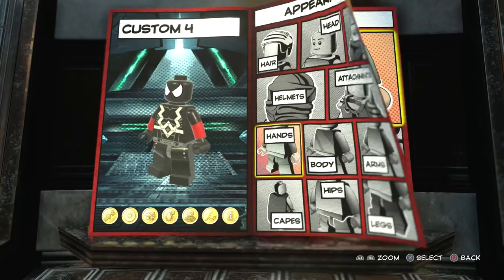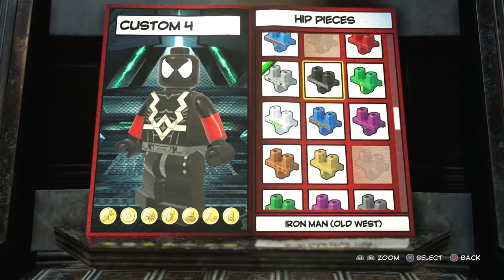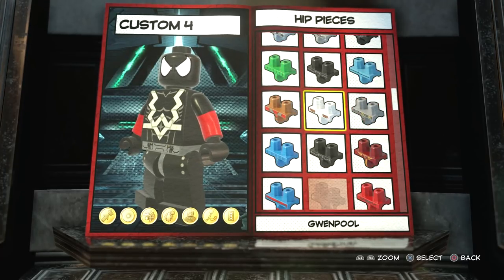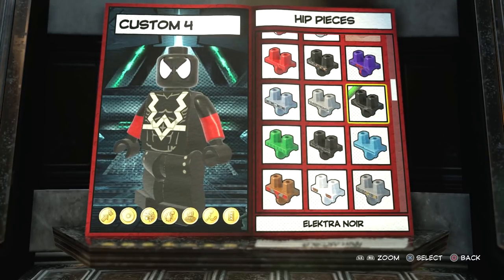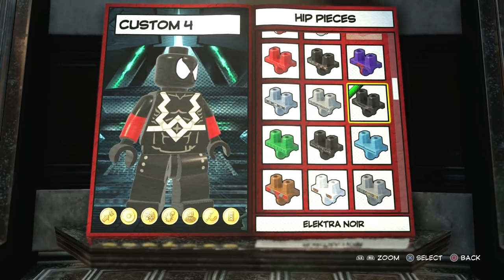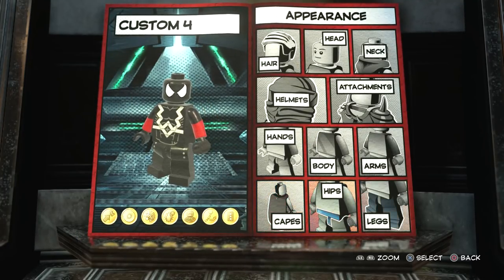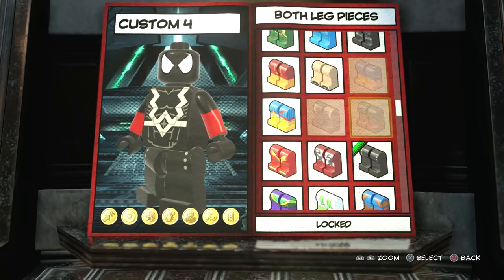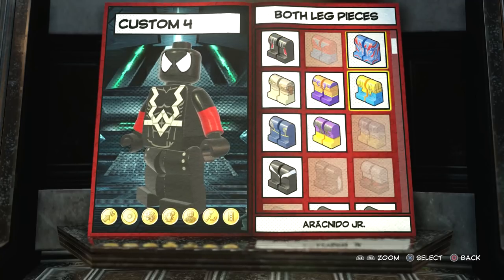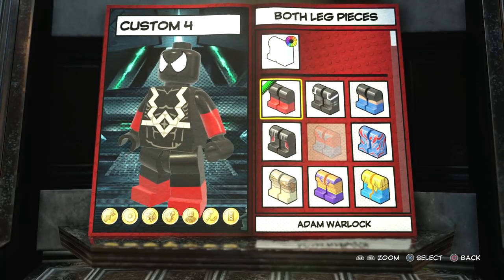For the hips, I believe it's this one — Electro Noir. I think that looks kind of cool; it kind of reminds me of the chain a little bit. You don't have to use that, but I just think it makes it a little bit more detailed. For the legs, we're going to go with Adam Warlock's, because that looks really cool.